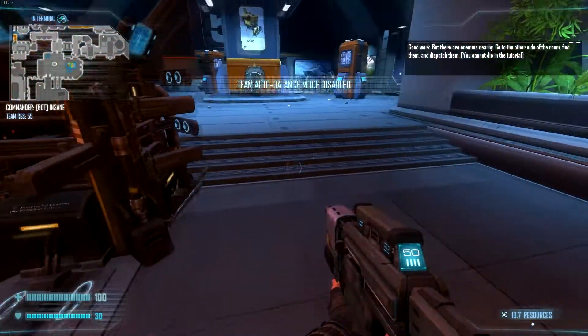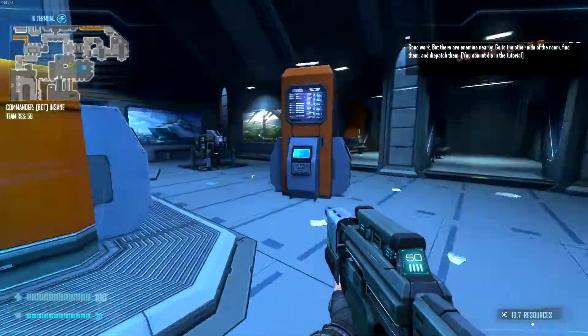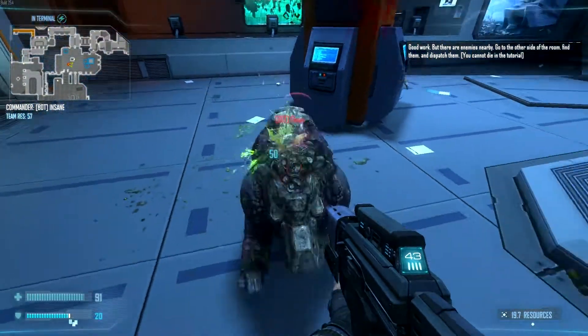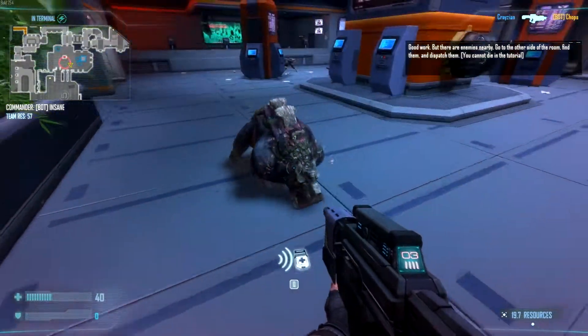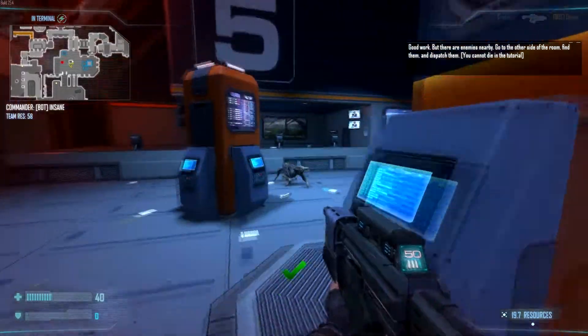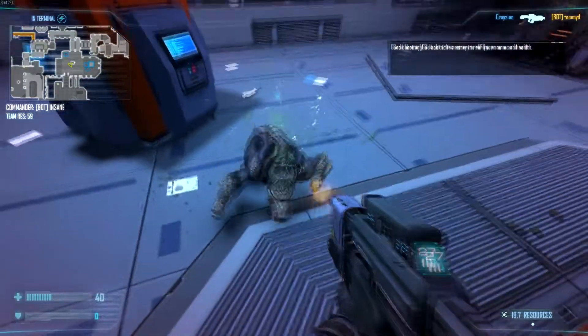There are enemies nearby. Go to the other side of the room, find them, and dispatch them. Full auto. Reload. I need a med pack. Hit him in the head. Not too happy about that.